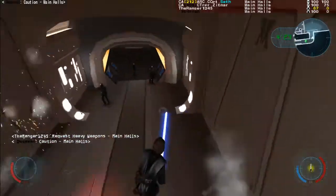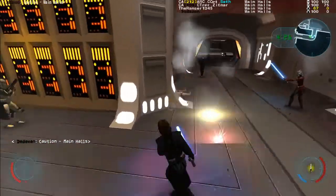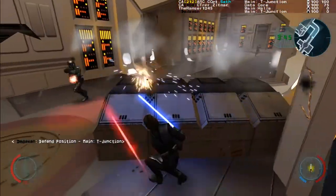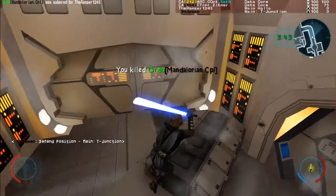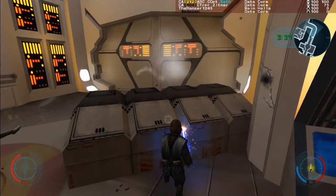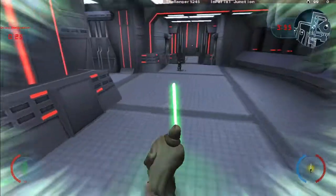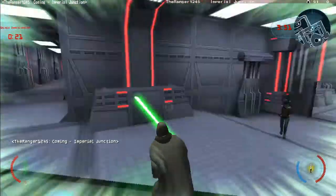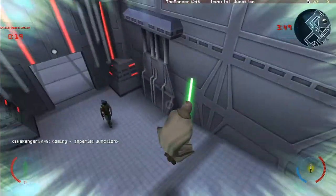With Saber Defense 3, Jedi have a wide blocking arc, but cannot defend against blaster shots from behind. Remember to block while jumping, because it will not slow the character while in the air. While knocked over, Jedi cannot block. Make sure to use the quick getup when facing gunners by pressing jump or crouch. Do not use this getup when faced by a Jedi, because while in that animation, Jedi cannot block sabers.